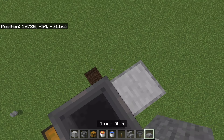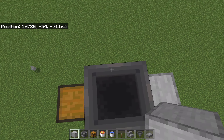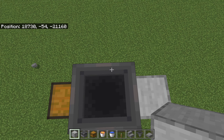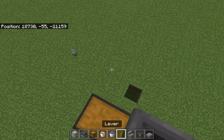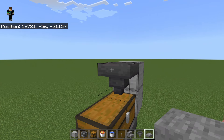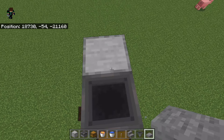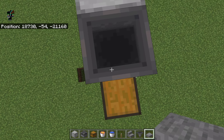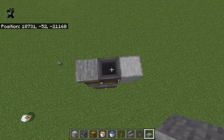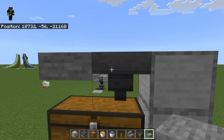Then you place that hopper there. Then you'll place — sorry, I'm thinking — place that there. And then you do need an extra slab for this farm, oh my gosh, I'm sorry people. So yeah, you need two slabs. You place a block there, then a slab here — make sure that the slab is on the high part of the hopper.